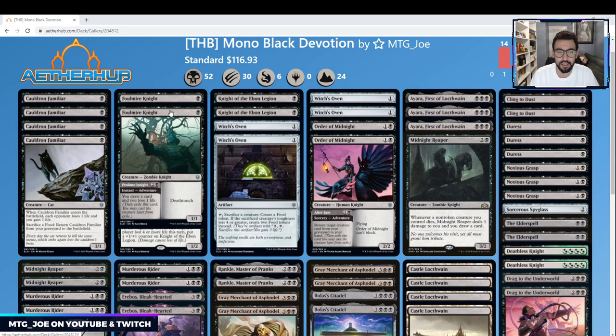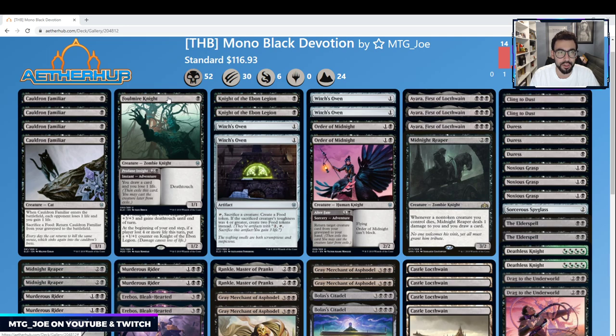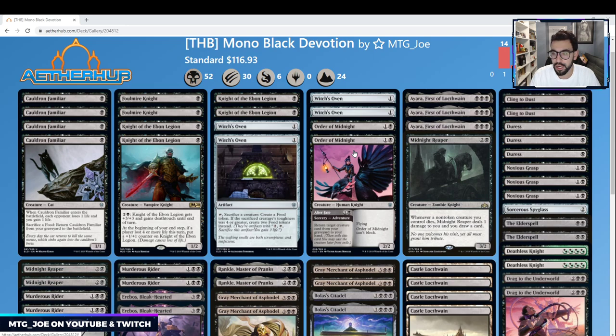I have two Foul Mire Knights. I was deciding between the cat combo, which took up eight spots, so I opted to include Foul Mire Knight instead of Ayara's Fenlurker, which is a two-mana 1/1 that exiles a card from your opponent's hand but is kind of low impact. Foul Mire Knight is a one-mana 1/1 with deathtouch that can trade up against threats like Lovestruck Beast. With the adventure, you can draw a card and lose a life — it's two spells in one. I also have two Order of Midnight to recur Gray Merchants or other key cards, and it can fly over ground-based decks.